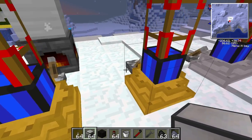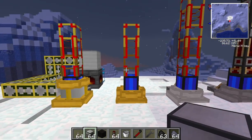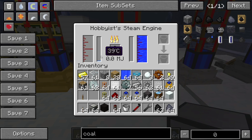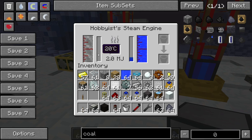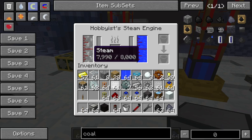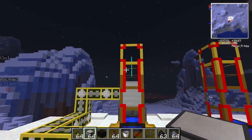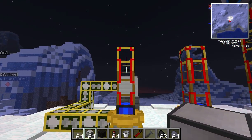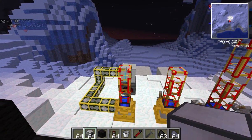If you're using an external steam source, it doesn't actually need coal or its own temperature to increase — it's totally reliant on the external boiler. And you can see it does produce a nice, steady stream of energy through the gold conductive pipe there.